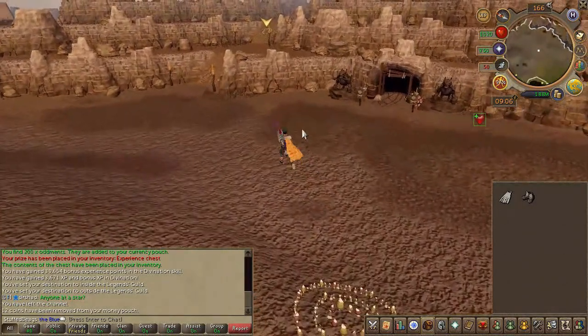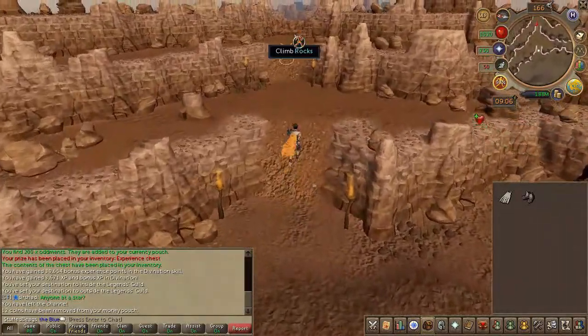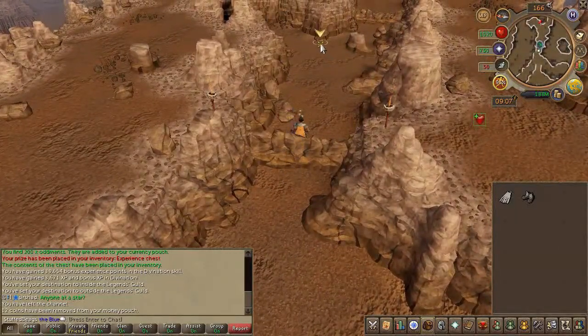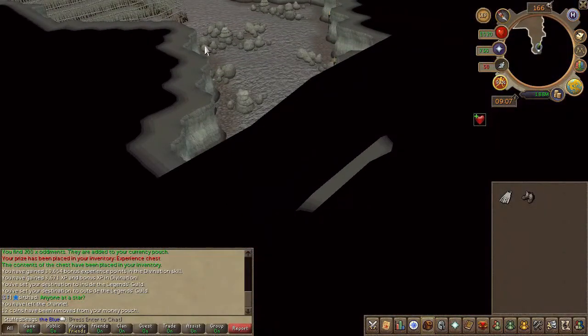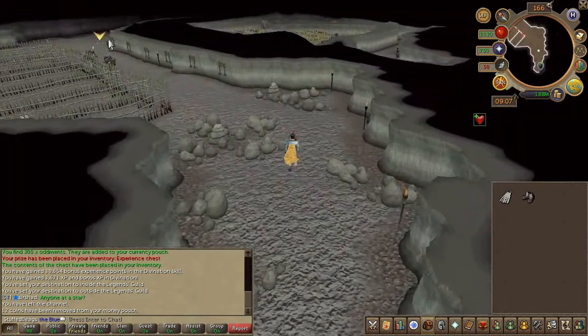I recommend sticking to the Trollheim western entrance. Head to the Fremnik Slayer Cave entrance via the Slayer Ring, Fremnik Lodestone, or the AJR Fairy Ring code and head east. With your climbing boots, climb up the rocks and at this intersection, north will place you at the Stronghold's lowest level. This is what you'll want to use for now.